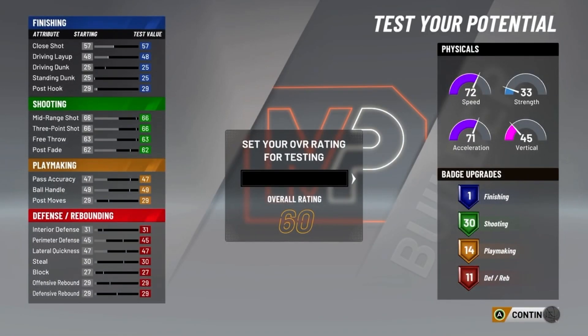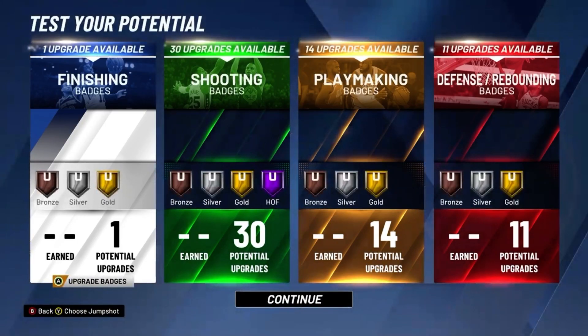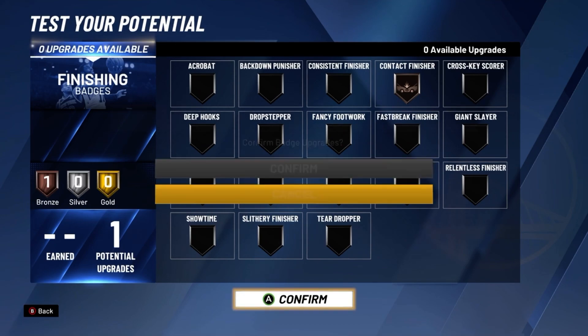The build is complete and is called a playmaking shot creator, similar to Kyrie Irving, Steph Curry, and Mike Bibby. Here are the badges. For your finishing badges, put contact finisher on bronze.